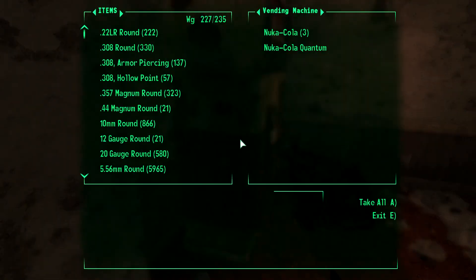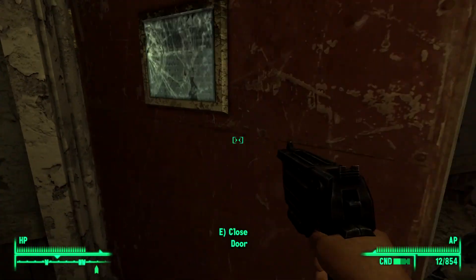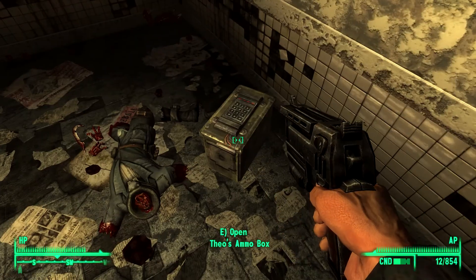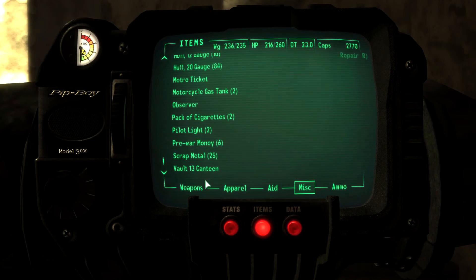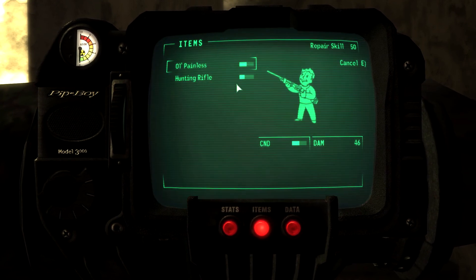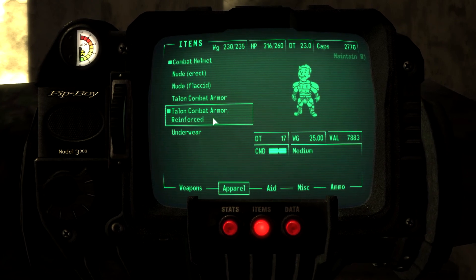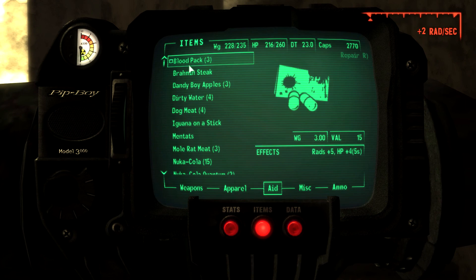Why are there always centaurs where the super mutants hang out? I'm over-encumbered again — there's a meat frag grenade, leave that. Let's repair Old Painless. What does that put us at — 230 out of 235? I hate that it's 25 weight but I don't want to get rid of it because it's going to let me repair this.